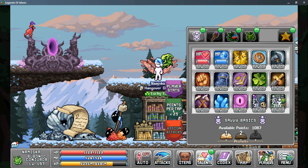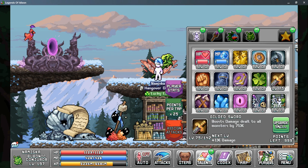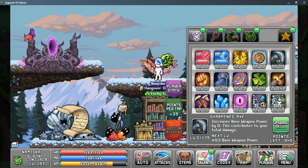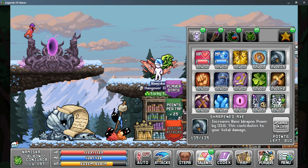Your priority in tab one should always start with Gilded Sword, as this gives you a big boost to your damage dealt to all monsters. After that, it should be Sharpened Axe, as this is one of the most important stats that you can get early game.